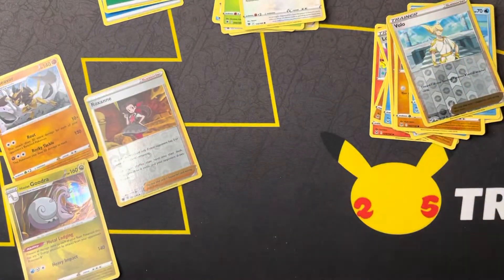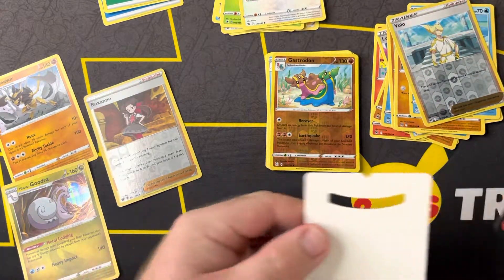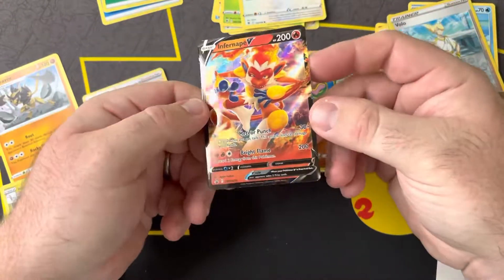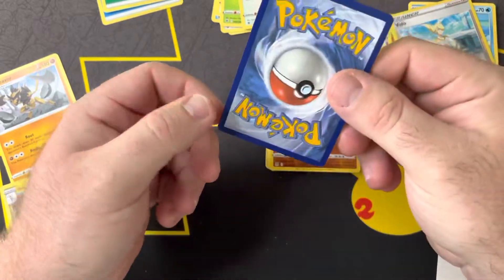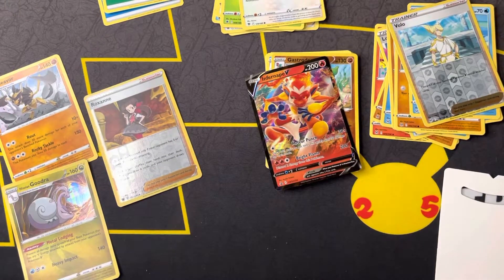Unfortunately no big hits there, but still cool to see Lost Origins a little early out on the shelf. Go check your Family Dollar — you can find these Infernate V boxes. Until next time guys, thank you, please like and subscribe if you enjoyed, and see you on the next one.